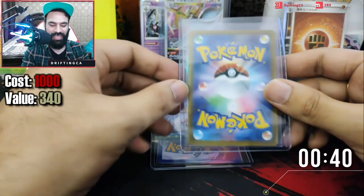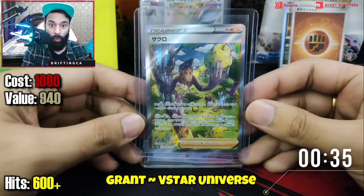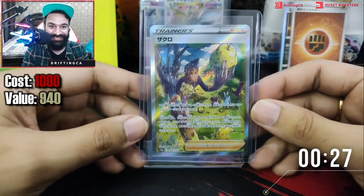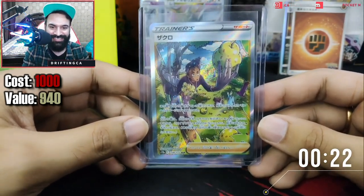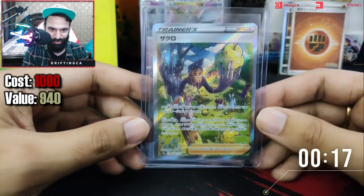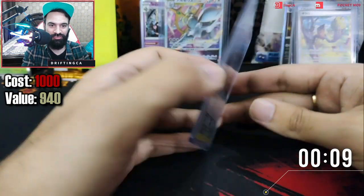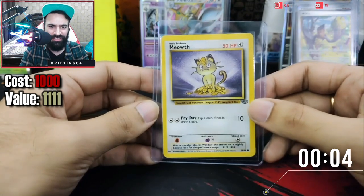Moving on to our two top-loaded cards. Let's first reveal the Japanese one — we got a full art trainer and this is a secret art rare! I don't even know the name of this trainer — he's reaching out for fruit. This is the first time I'm seeing this card. It's an SAR — I'll find out the price and the name later. Moving on to our English one — we got a vintage Mewtwo from Jungle set. I might give this away in a stream.